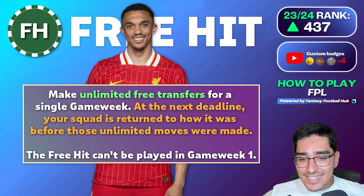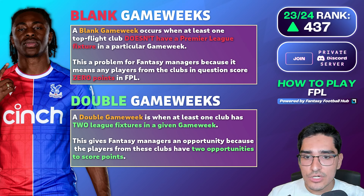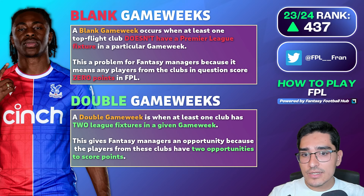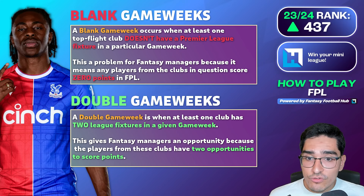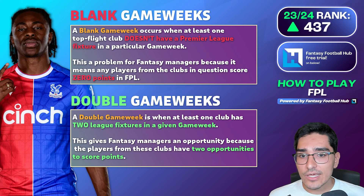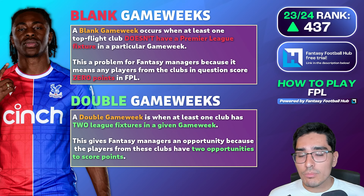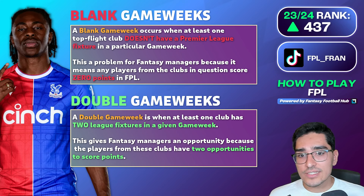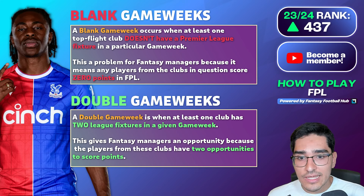What's beneficial about saving the wildcard and free hit for the second half of the season is the existence of blank game weeks and double game weeks. These are created by European cup and FA Cup fixture scheduling — teams that advance deep into a competition may have fixtures postponed, resulting in some weeks where a team plays two matches (a double game week) or no match at all (a blank game week). This tends to affect better teams like Man City, Arsenal, and Man United who advance deep into competitions.